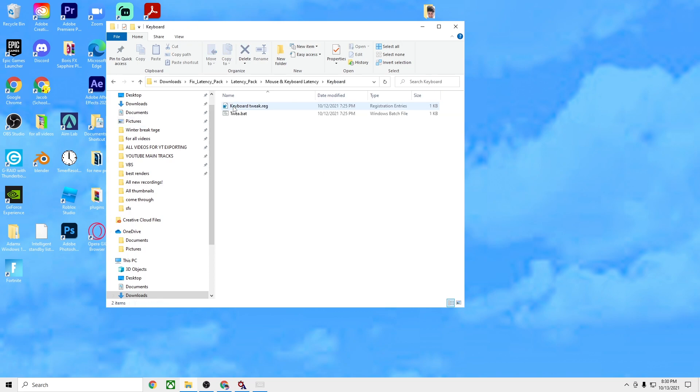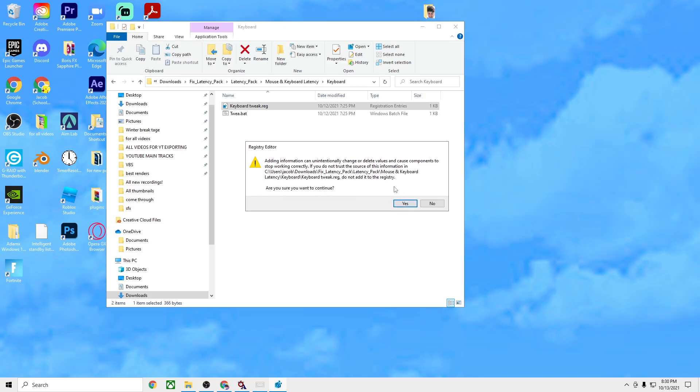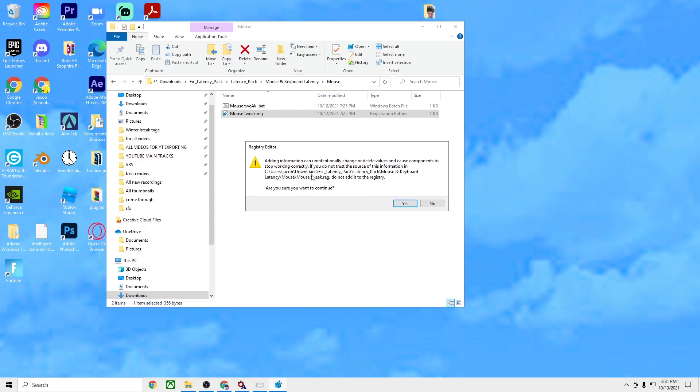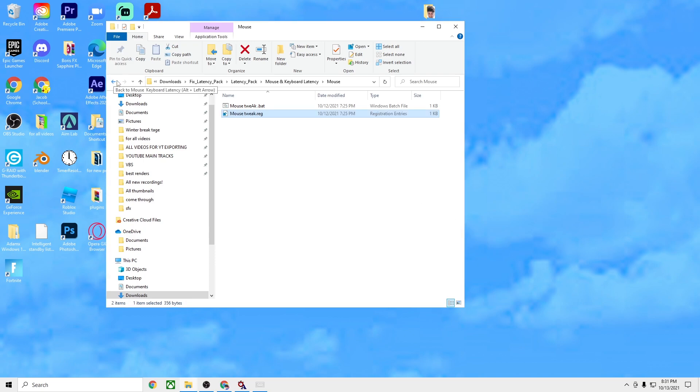The first one you're going to do, once you click on it, is keyboard — double-click on this tweak reg thing. Click yes, and then yes again. I already did it so I'm going to click no, but I promise you these work. Next, go to mouse and run the mouse tweak the same way — click yes and then yes again. I'm clicking no because I already did it.